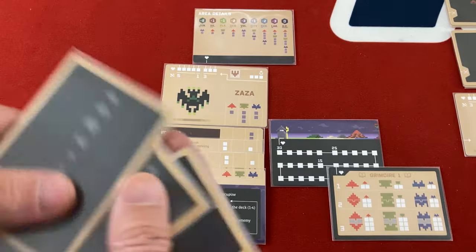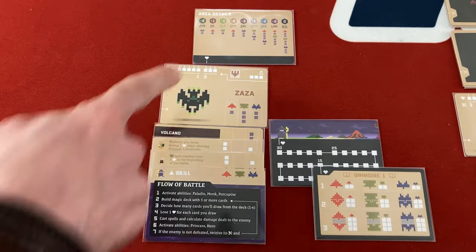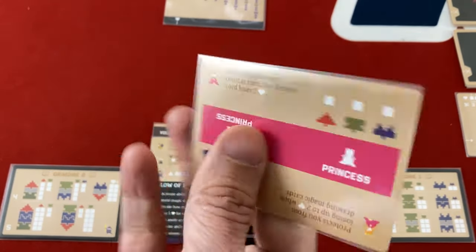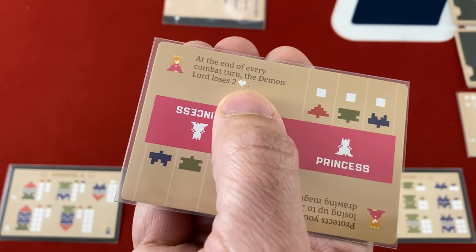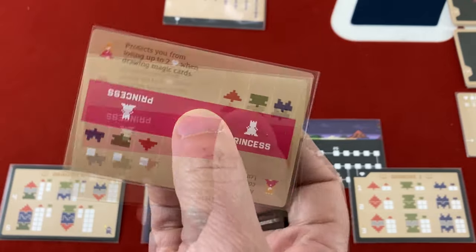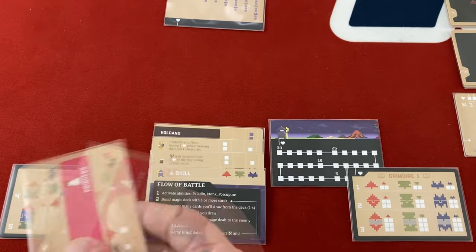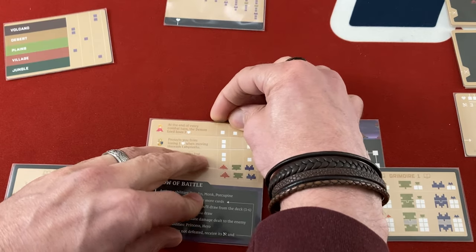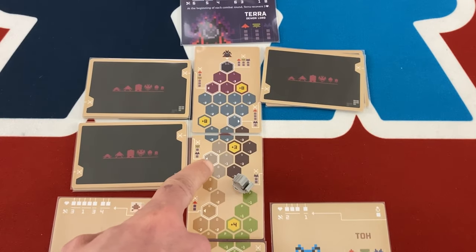I get a new companion — the Princess! She's one of the best. One orientation gives plus one to every attack, and at the end of every combat turn the demon lord loses two life — great for the final battle. The other orientation protects from up to two damage when drawing magic cards. I've been going aggressive, and I love the idea of boosting all attacks by one more and having that automatic damage on the demon lord. Going with that side.